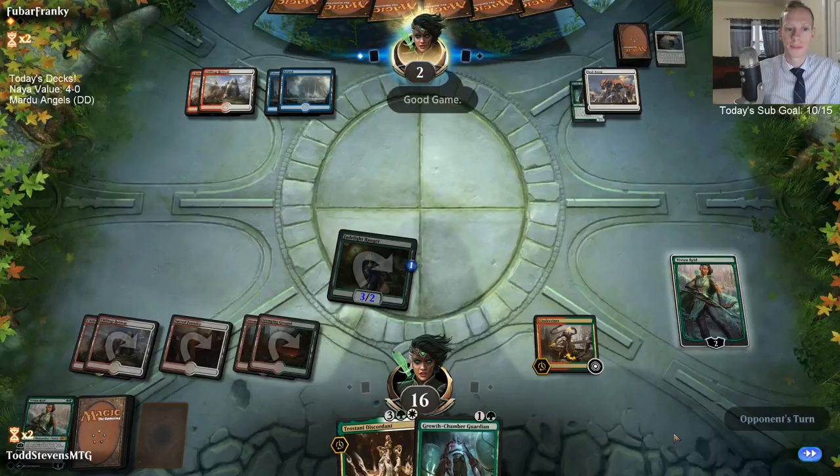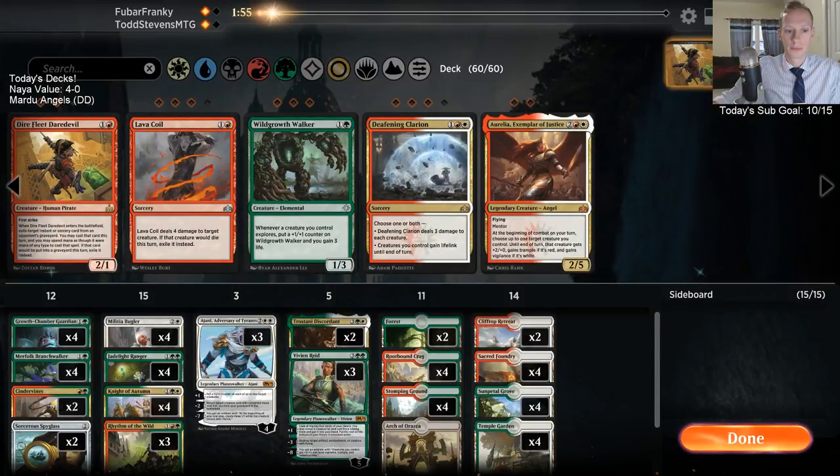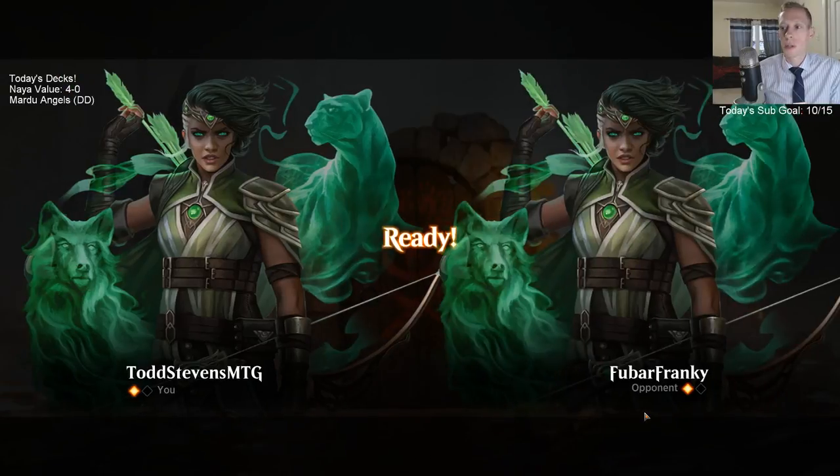Six damage from Cinder Vine so far — okay game, I think we're still good here. We didn't really see anything to necessarily bring in Daredevil. Alright, we're going to game three — can we finish off the 5-0? Can we defeat the final boss? Ill-Gotten Inheritance has been really, really good — that's been a really impressive card. After this we're going to be playing Mardu Angels, which has been a donation deck for us, up next.